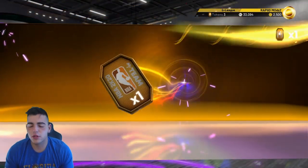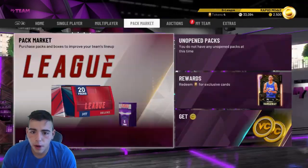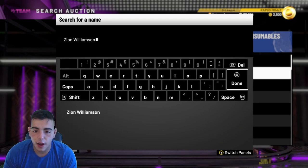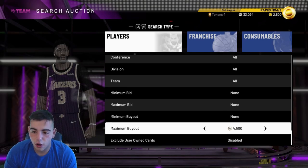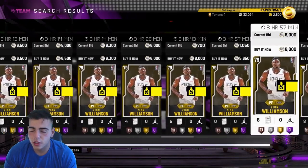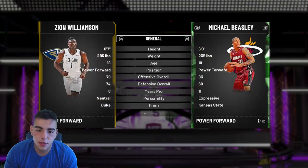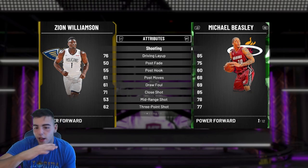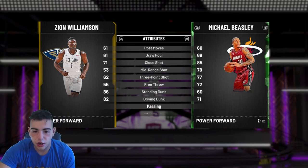So we got a ton of budget players — I'll go over 10 of them and explain why they're good. I'll say 5K and under is budget. Right off the bat, this dude right here is a little over 5K — it's Zion. It's a very good card to snipe. He just plays so good. I've been playing with him for a while. He's like the eighth man on my team, but he's so good. I just picked up Giannis, that's why he's not starting anymore. The stats aren't that great, but this is why he's so good — he catches lobs and he can just dunk on anybody.